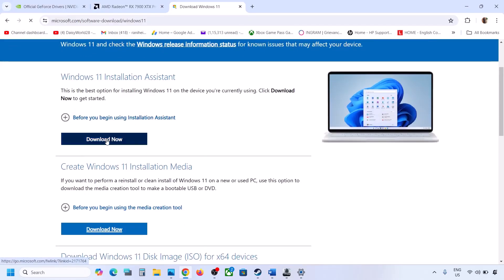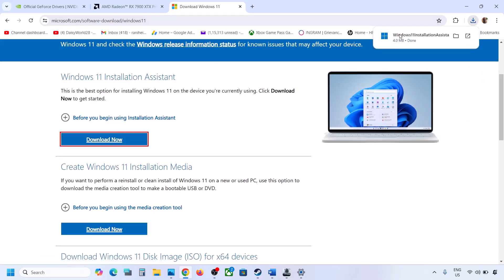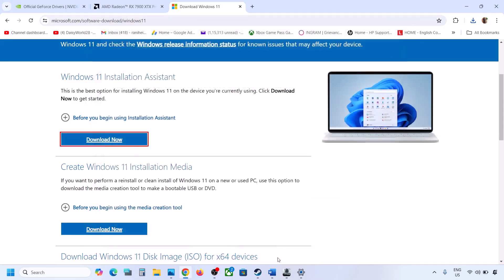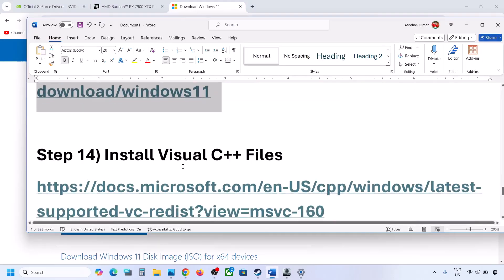You can also use the Windows 11 Installation Assistant to update your Windows. Go to the website, download the tool, run the EXE, click Yes to allow, and if your Windows is not up to date, follow the update or install prompts. Restart your computer and then launch the game.